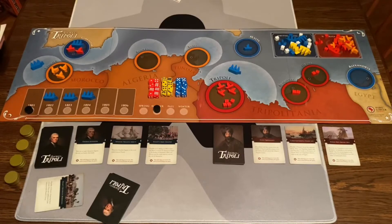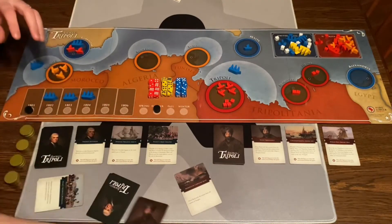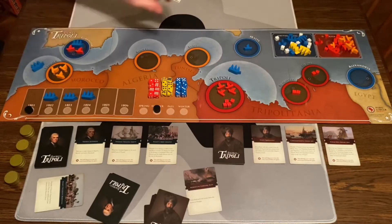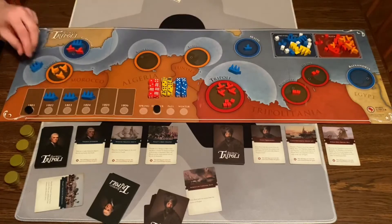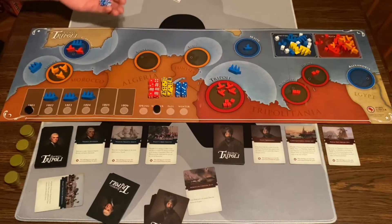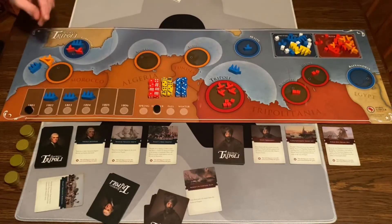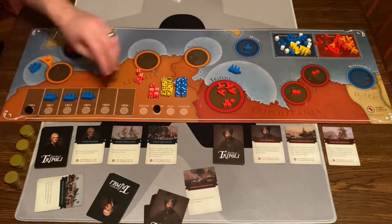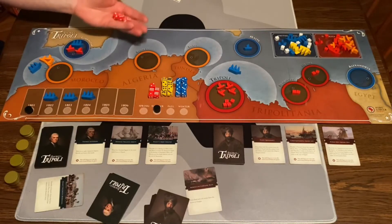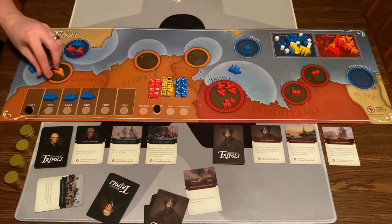Tripoli's turn — we're going to do a pirate raid. This is the crux of their game. First, if there's a patrol ship from America or the Swedish in the patrol zone outside of the harbor, they try to intercept and sink a ship — each patrol ship rolls two dice, and on a six they sink a Corsair. I rolled a two and a three, so nothing sunk. Then the Corsairs roll one die each; on a five or six they get gold. They didn't roll that, so the raid was unsuccessful.